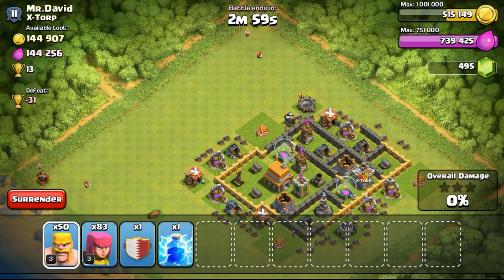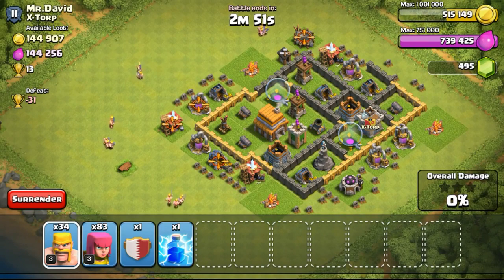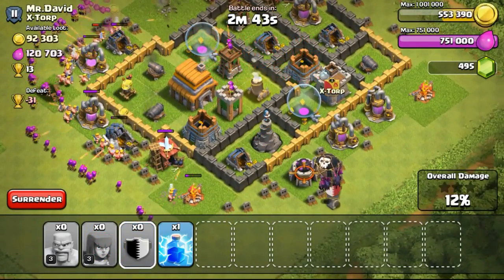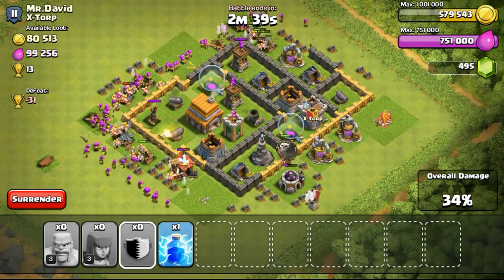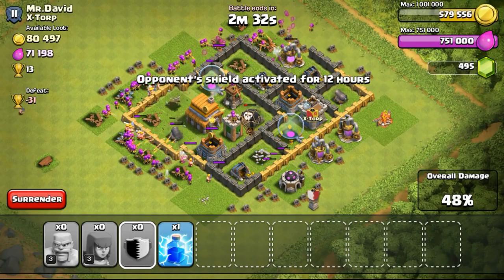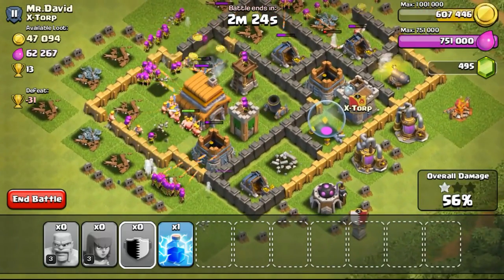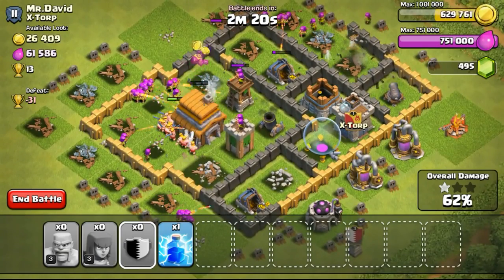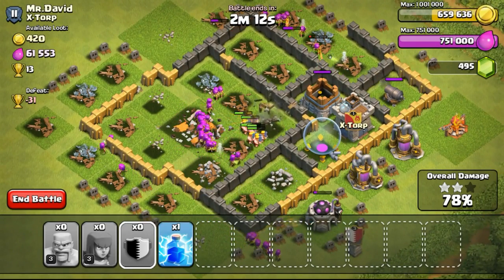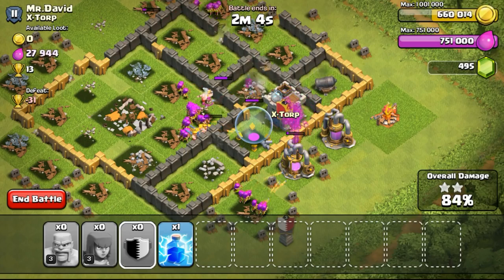Going for another attack. I decided to drop some barbarians on the corners first to take out the builder's huts, so I don't waste time later. Sometimes people who put the builder's hut in the corner — it's a pretty smart strategy. Some people just focus and attack the core of the base, and then once they hit like 90%, they realize there are still builder's huts around the corners and they're unable to get the 3 stars. As an experienced player, I usually zoom out to check the corners first, making sure to take out exposed buildings before attacking the core.